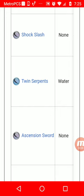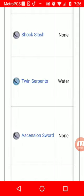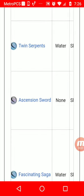Her best ability in my opinion is Shock Slash. It uses slash attack on all enemies and stuns them for a low amount of MP. AoE stun on all enemies is really good, so definitely spam Shock Slash — I highly recommend it.